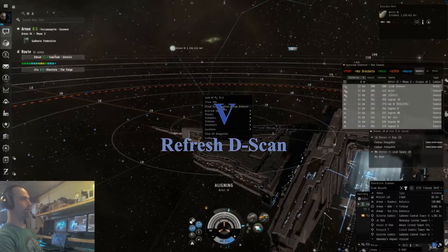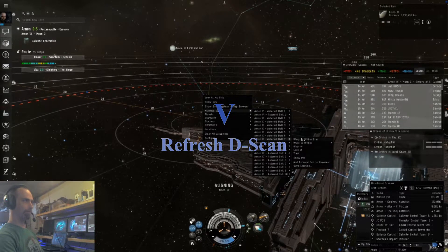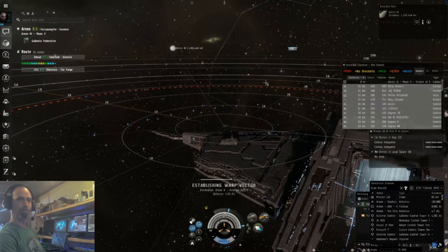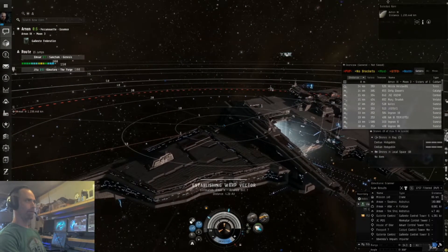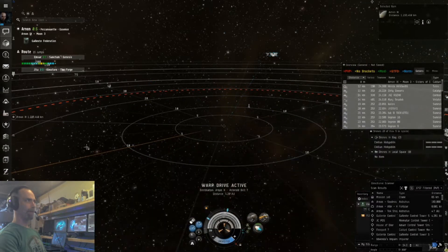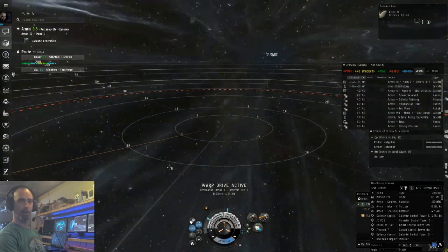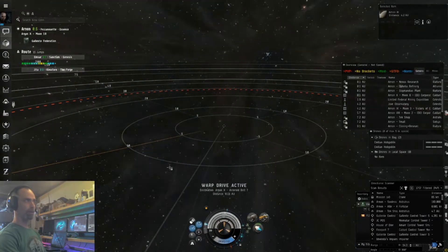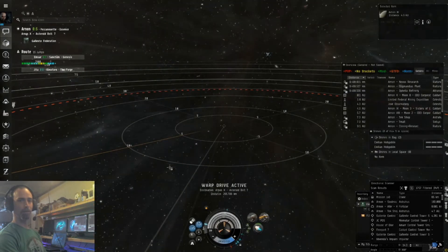Let's go ahead and find an asteroid belt and see if we can kill something. If you are using a chat window and you type anything into it, when you're done make sure to click outside of the chat window, preferably into open space, so that when you press keyboard shortcuts they do what you intended instead of typing into the chat.